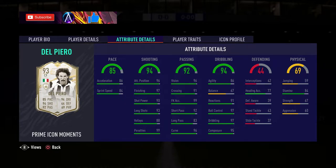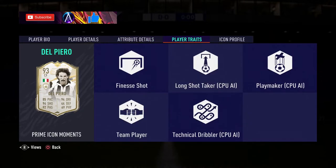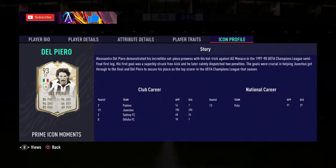That, and the strength and aggression being so low, is the big downside to me. Still a great card, don't get me wrong, but you may find that depending on your play style it could be a bit of an issue. Outside of that, dribbling is very nice - 90s to high 90s across the board. Heading accuracy is okay, stamina alright, but strength and aggression are really quite poor. Finesse shot and team player are on there as traits.